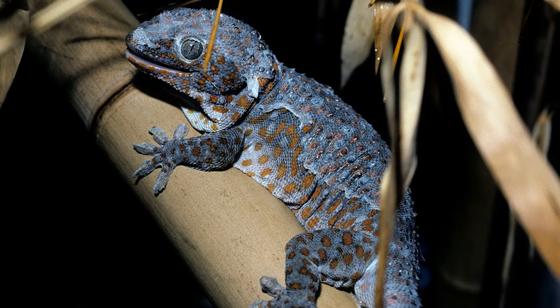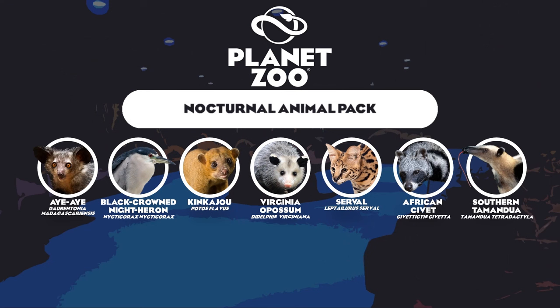Our exhibit animal consideration is the tokay gecko, one of the largest geckos in Southeast Asia and in my personal opinion the most colorful. With light blue coloration and orange spots, these guys would be a striking addition to the exhibit boxes. Geckos have often been one of the most requested reptiles to be added to the game alongside chameleons and cobras, and I'd love to see their sticky feet in action clinging to the glass walls of the terrariums. The glass-gripping, wall-climbing tokay gecko makes it in as our exhibit animal.